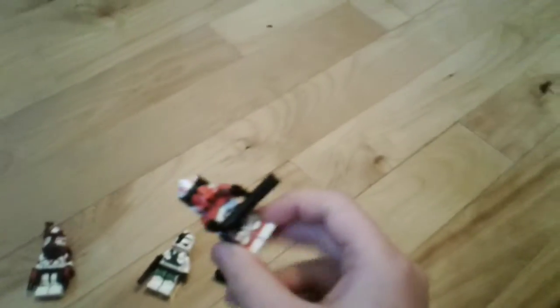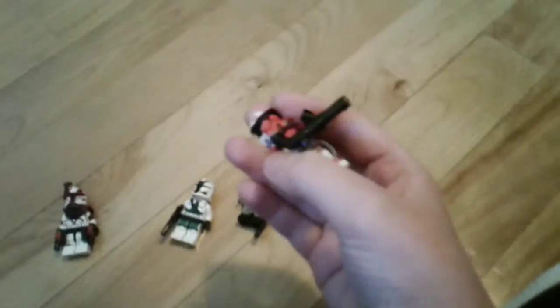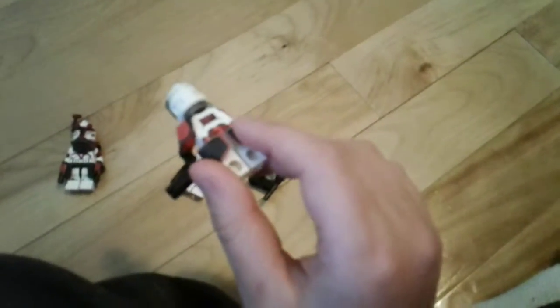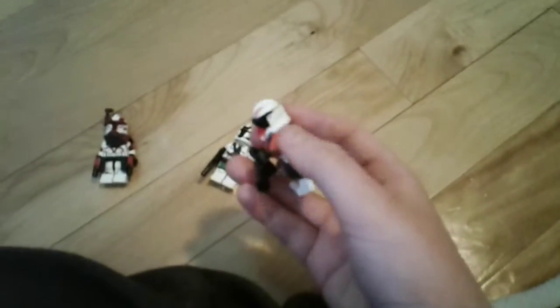Right here is Commander Thorn with his visor. He's one of the only stage two clones we know of having a visor. Here is his minigun named Hammer — he named it himself. This comes with him on eBay, though this particular one does not. He is an awesome addition to our LEGOs.